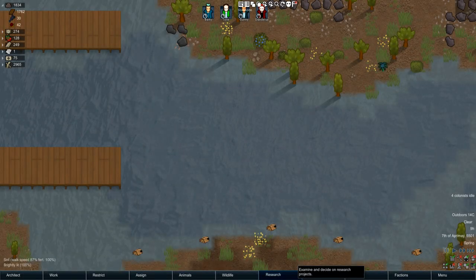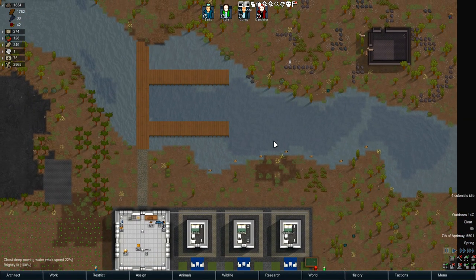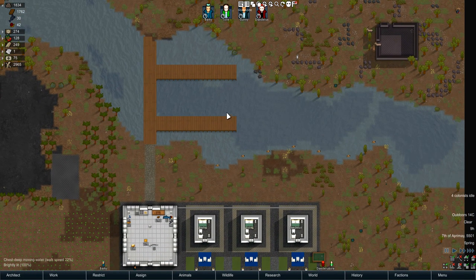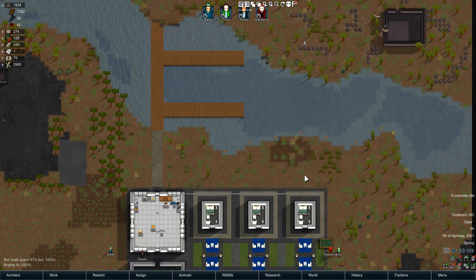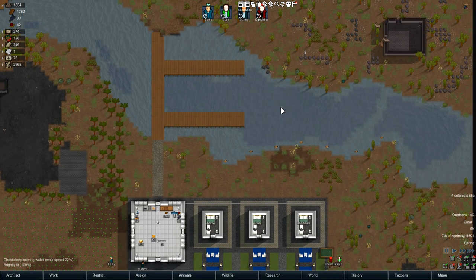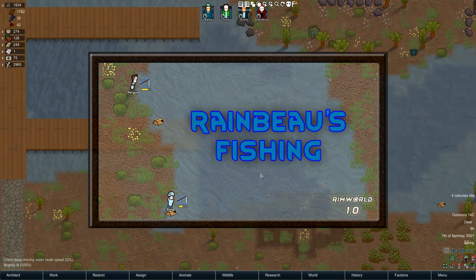All right, what's up folks, it's me Barky, and I'm here with the Rainbows Fishing mod from RimWorld 1.0 — or just 'Fishing' since the mod maker's name is Rainbow Flambe. If you've heard of him before, you know exactly what he makes, but if you haven't, he makes incredibly good mods. Quite a few of his mods are must-haves. Anyway, this is the fishing mod — it allows you to catch fish in rivers.